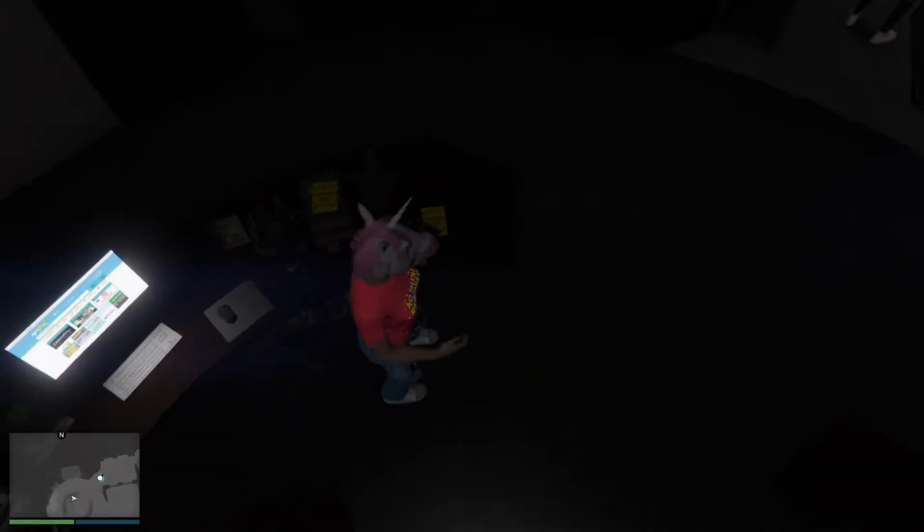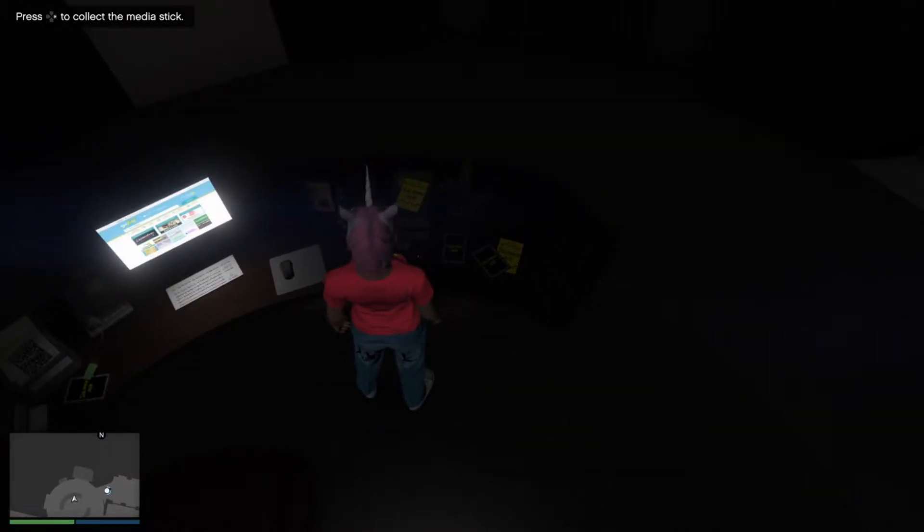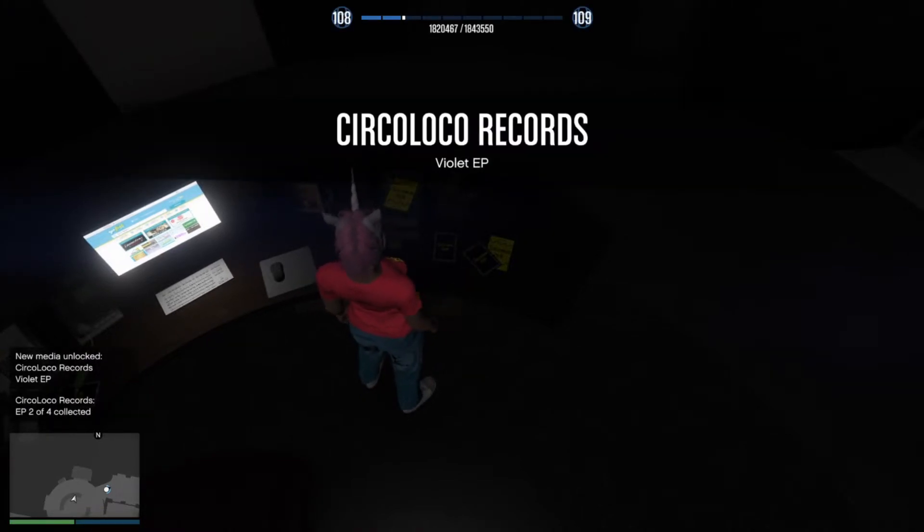The second one is the violet episode, which can be found in your nightclub on top of your office desk to the side of the computer. This one can be quite hard to see, so best off find this one with the light on.